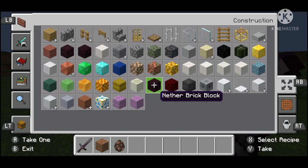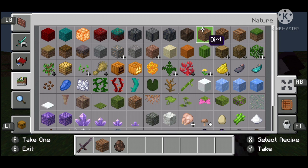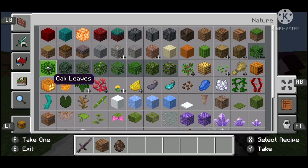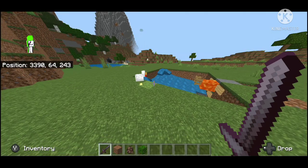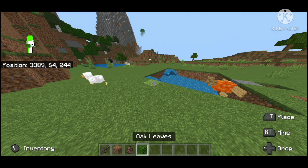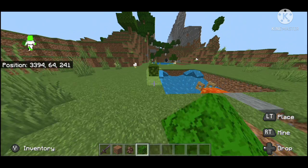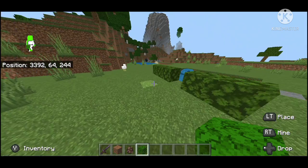If you want to do this while you wait, put a couple of layers of leaves around it, just to make sure that there are going to be no iron golems spawning outside the area. And don't place the leaves too close to the lava, otherwise they're going to burn.